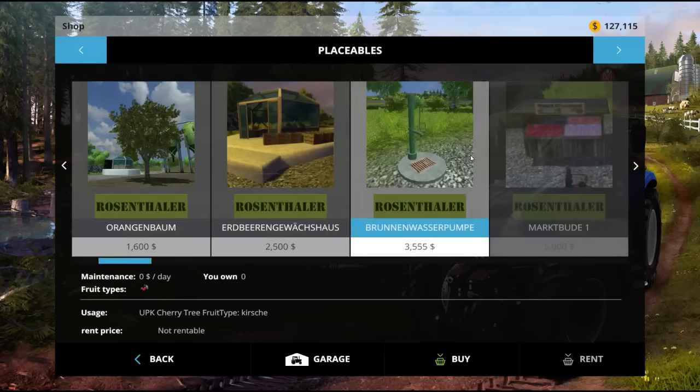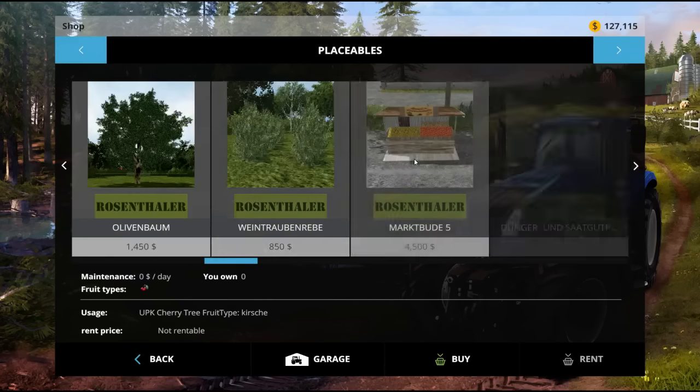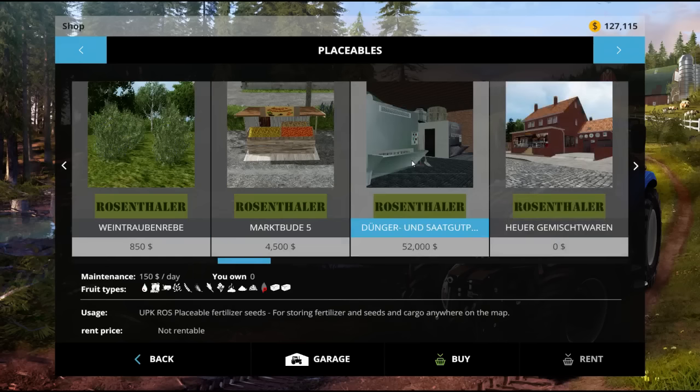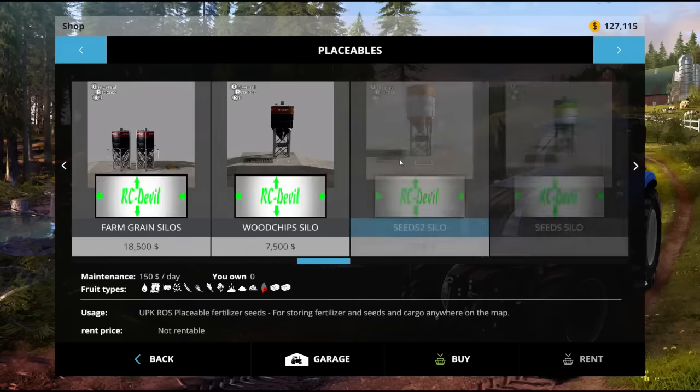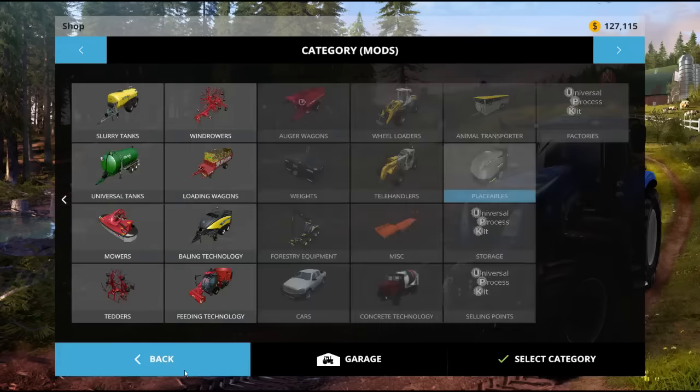So what I want to work on is getting a seed facility. I've used this before — it's part of the UPK mods. This one right here is called Saatgutdünger — which is like seeds (Saatgut) and Dünger which is fertilizer. So it creates fertilizer and seeds, which is awesome. It costs $52,000, which isn't too bad.